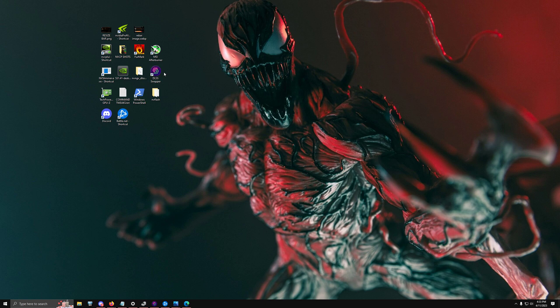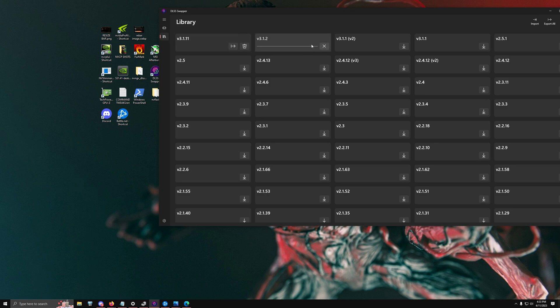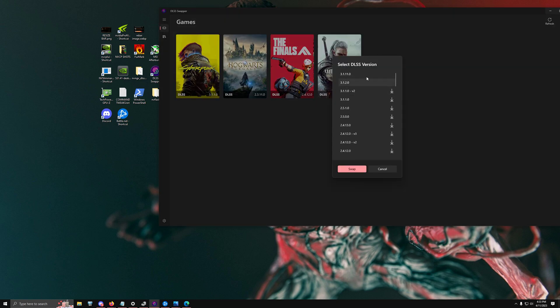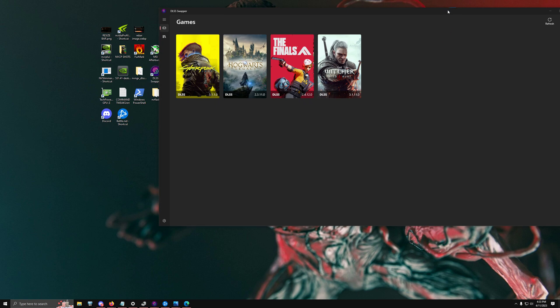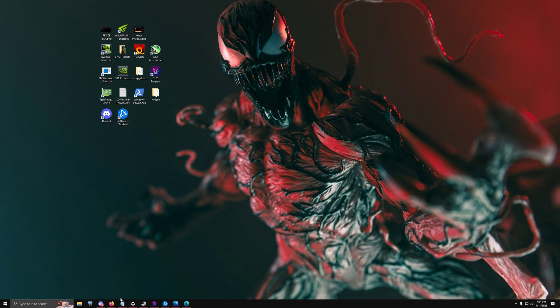DLSS Swapper allows you to change the DLSS version for games. Don't do this on multiplayer games as it doesn't always work well there. Go to the bottom right, click Download — I've already downloaded version 3.1.11, which is the newest. Go back to that tab, select the version, click Swap, and it will automatically update. This lets you benefit from features like improved anti-ghosting in DLSS.